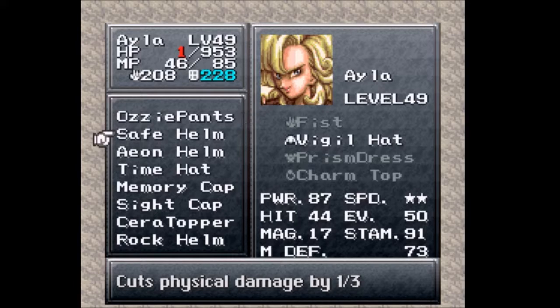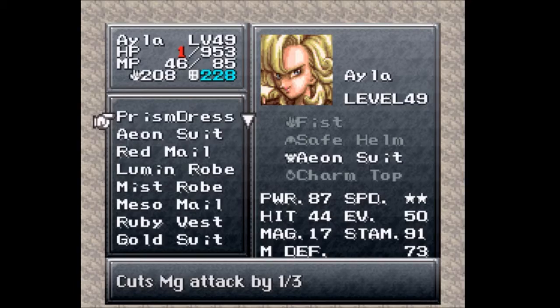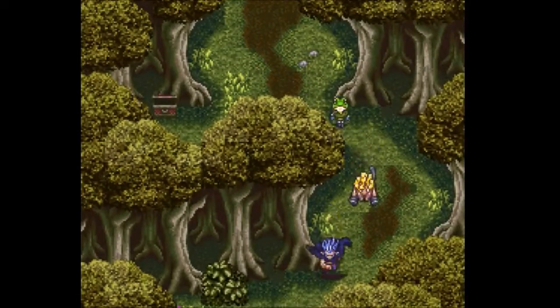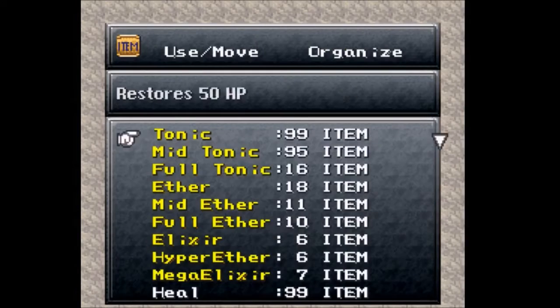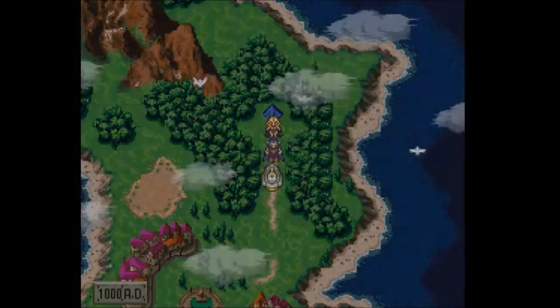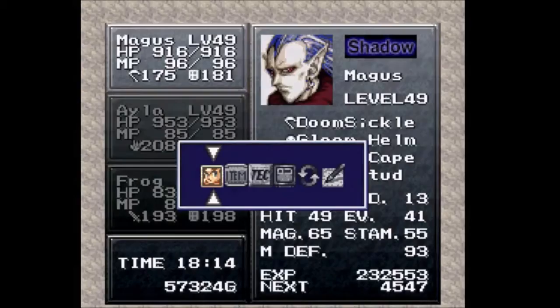Ayla's about to be invincible, because that cuts damage by a third and the prism dress cuts magic attack by a third. No one's going to touch her. I should heal though, because she's very almost dead. And then I can get to the future and do the important part of this episode — the actual side quest. But I saw that and definitely needed to stop by, because a little more guardianship will help.